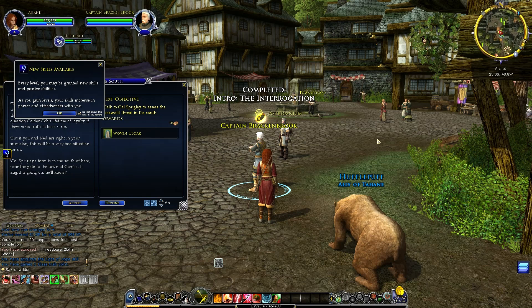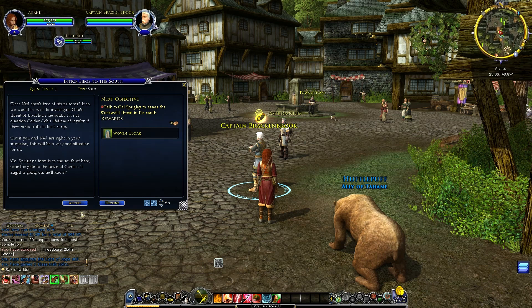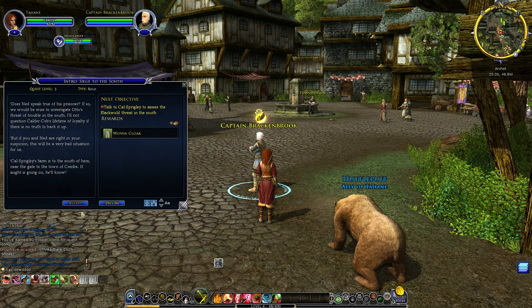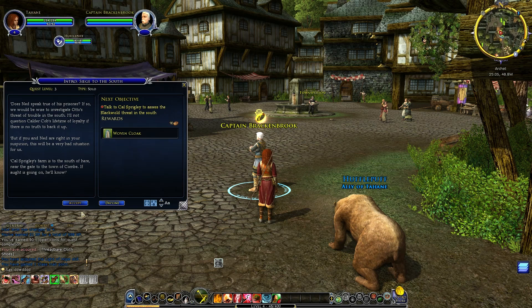The jailer says: 'I noticed you were questioning him — does that mean his mutterings have been truthful? Yes, I do believe what you have come to Archet to tell. It is unprecedented but all signs show the Blackwolds mean to attack us. If Brackenbrook does not believe in you, you may tell him that I do, for what it's worth.' Game tip: 'As you gain levels, your skills increase in power and effect.' Back to talk to Captain Brackenbrook.